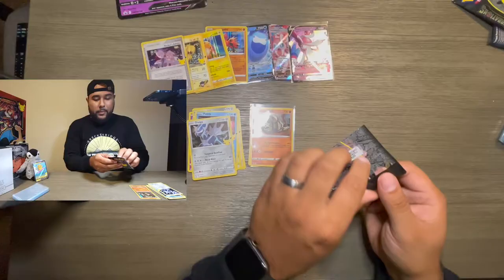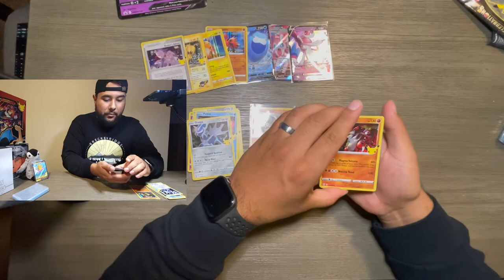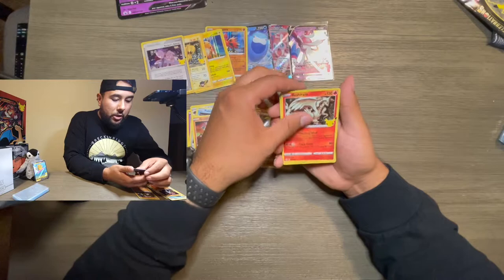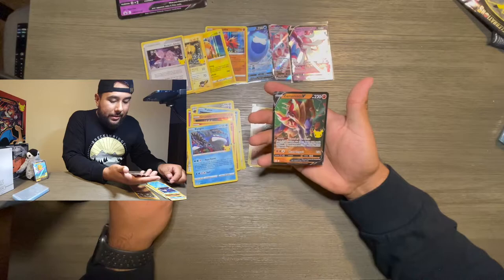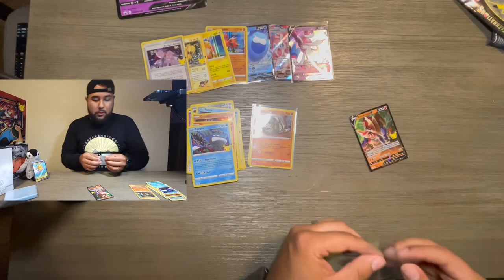You and Pikachu are buddies now. Last pack from the Sylveon box. We got another Groudon — still one of my favorite Pokémon — Reshiram, a Kyogre, and a Zacian V. That was nice too. Let me open my new pack of sleeves so we can sleeve it up. Put it right there next to Sylveon — Pikachu's next to Walter.